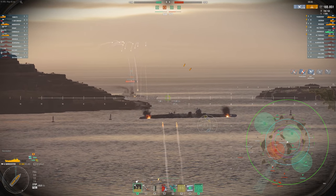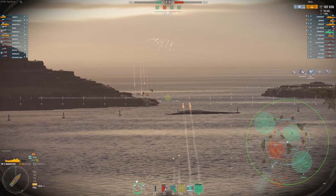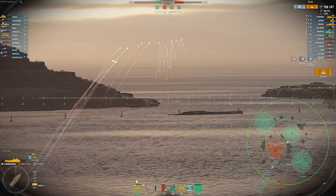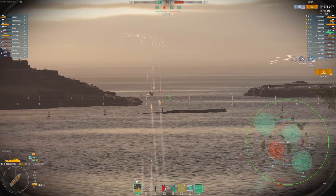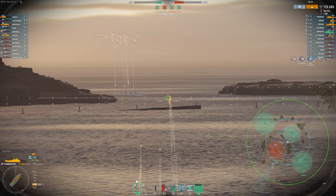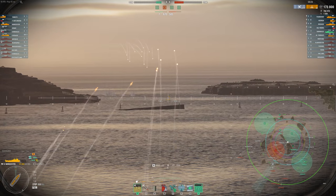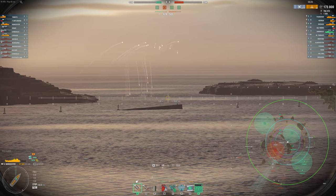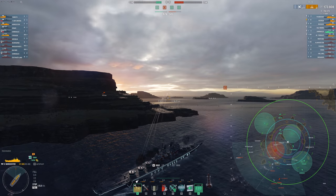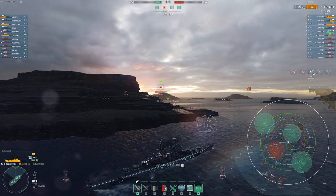We have a Musashi. And this guy is going to get torn up because Musashi, like Yamato, has 32mm upper belt armor. Of course we're going to shatter on the 57mm deck. But as long as we're aiming for the 32mm parts — the bow, the stern, upper belt, and of course the superstructure — we're going to get some pretty insane damage. All we need is spotting. Like I said, if you can get someone in your division to spot for you, this thing is awesome.